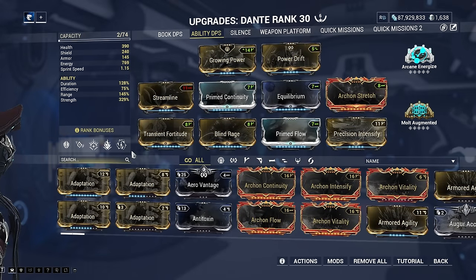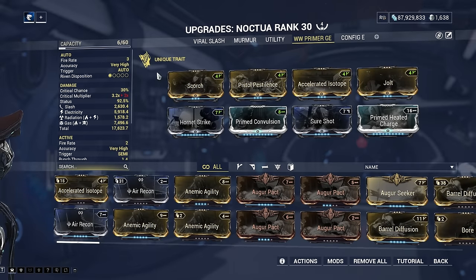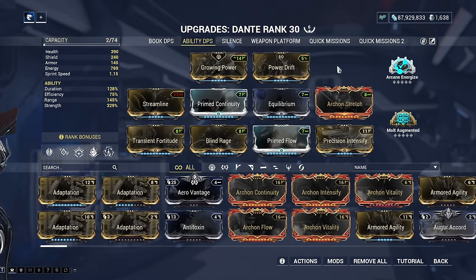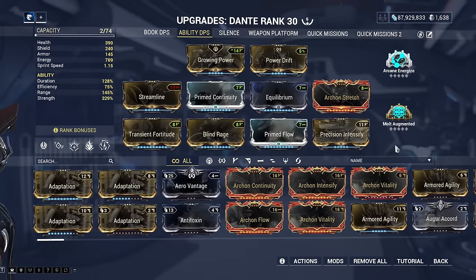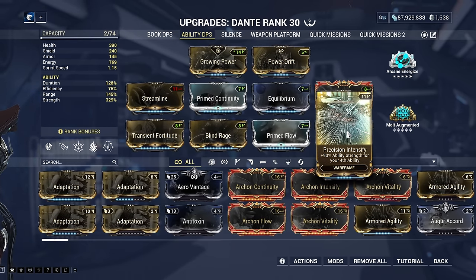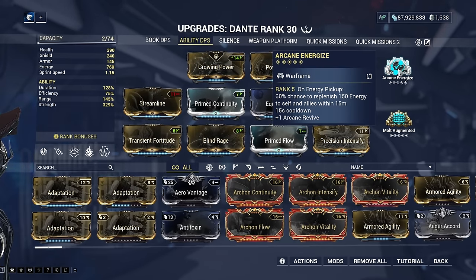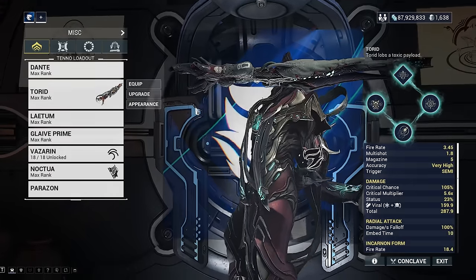The Ability DPS build replaces Noctua via Helminth with Rhino's Roar. Because of this we want a primer build on Noctua so that when Ward Warden spawns, Noctua spreads elements of our choosing to enemies hit — including electric damage to take advantage of Archon Stretch's energy regen. Compared to the Book DPS build, this sacrifices some strength and duration for more efficiency and range. We swap Narrow Minded for Streamline, and instead of Umbral Intensify we run Precision Intensify to boost Tragedy's damage specifically. We also swap Arcane Precision for Arcane Energize to help with energy sustain. Since we're not using Noctua in exalted form, there's no need to run Secondary Outburst or the Venka Prime.